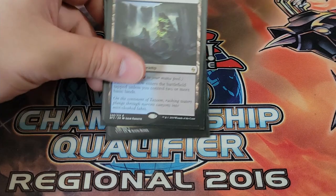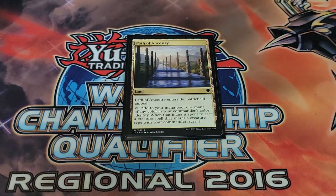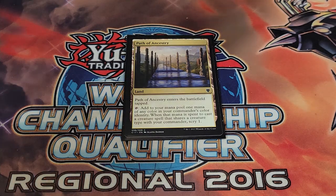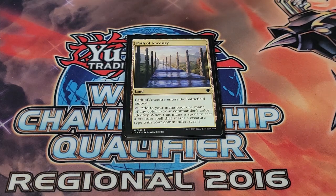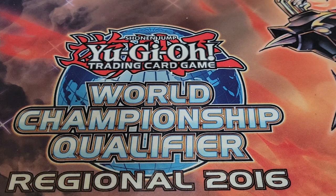Seaside Citadel, Sun-Dappled Grove, Sacred Foundry, and Sunken Hollow round out the land base. Path of Ancestry enters tapped, but when you tap it for mana within your commander's color identity and cast a creature spell that shares a type with your commander, you get to scry one. Being able to scry and look through the top of our deck to see what's coming is always really nice.